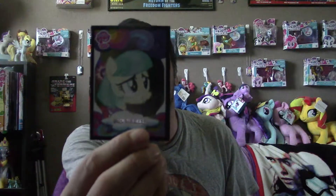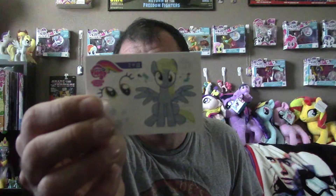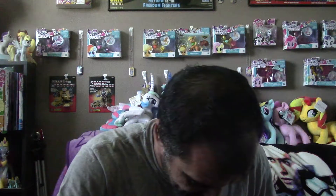We have a card of Twilight when she became the Princess of Friendship, or at least Princess Twilight at the time. We have one of the foil cards - it's Cocoa Parmel, pretty cool. And we have a pop-up card of Cheese Sandwich - she's supposed to make a return this season. Of course we have stickers - we have Derpy, or Muffins if you will. And we have one more screenshot from Pinkie Apple Pie, the song Apple to the Core.